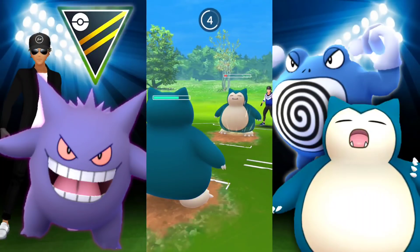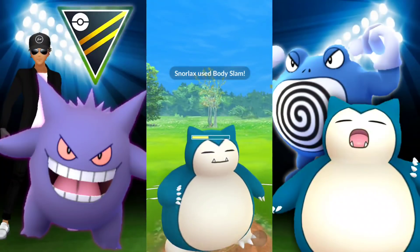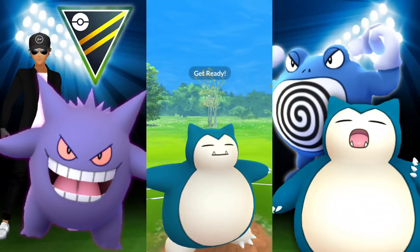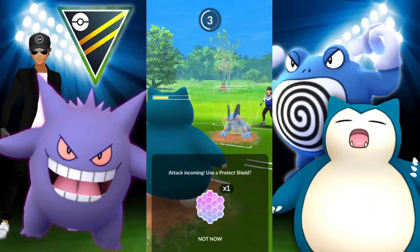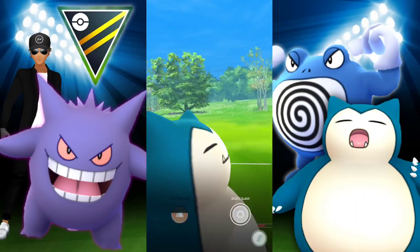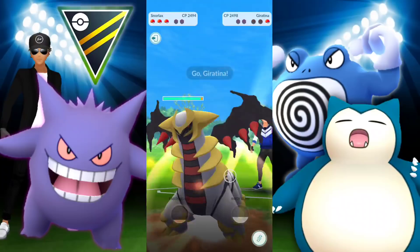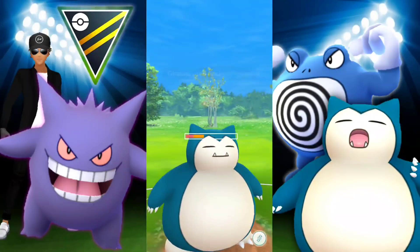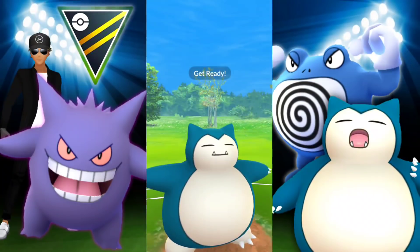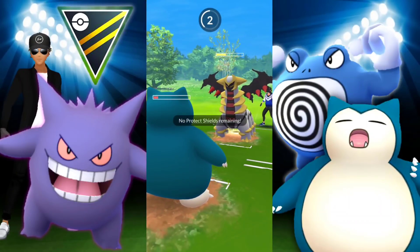Snorlax versus Snorlax in a Mirror Match, and we're looking really good with all that energy and health. We go for Body Slam — we just wanted a little more energy for Swampert. They use their last shield expecting a Hydro Cannon, but we shield it up because we have so much energy ready for another Body Slam. Shields are down. We're deciding whether to swap into Giratina or stay. We're able to get to an Earthquake — this does an okay amount of damage.